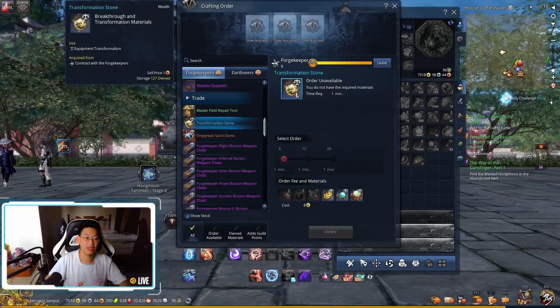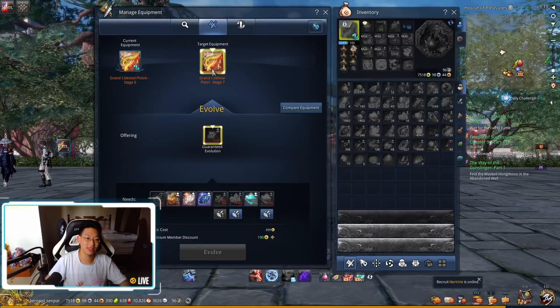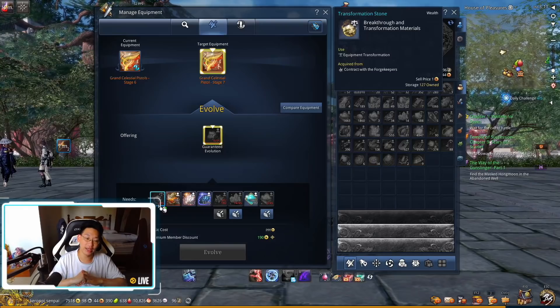We need to be able to craft an account-bound or character-bound transformation stone so that new players have a way to obtain these without paying so much gold. Currently, as a Grand Celestial 6, upgrading my pistol from stage 6 to stage 7, I'm not bottlenecked by anything except the transformation stones. With the old patch I could upgrade because it just cost a premium transformation stone, but I understand the intent was to remove RNG for a steady progression path - this is not the way to do it.